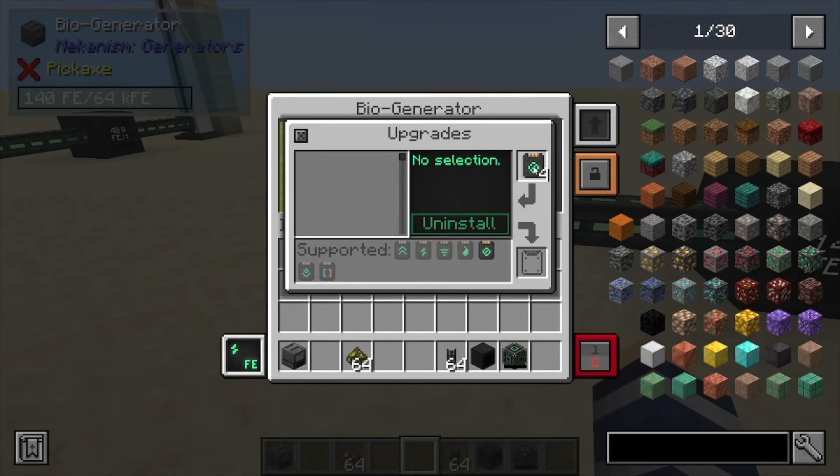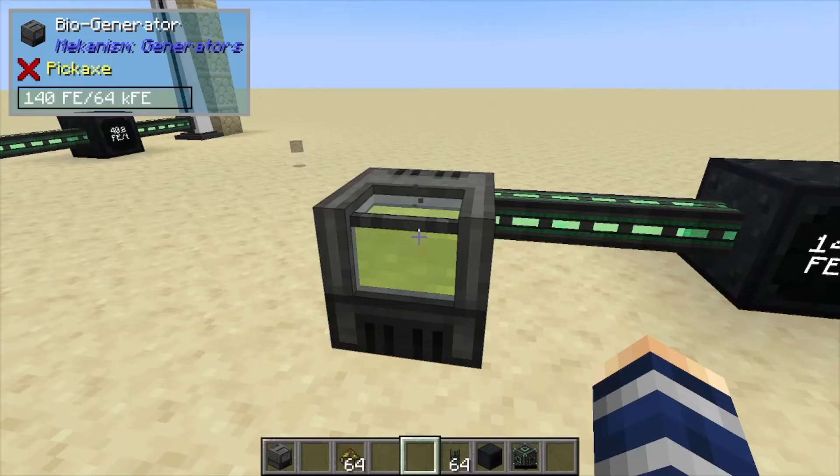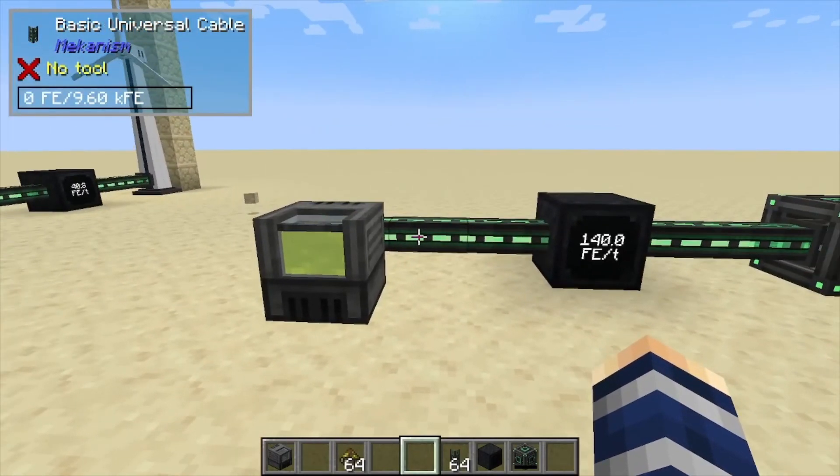If you get tired of hearing this one run, you can throw in your mufflers, and that's the only upgrade this one does take. 140 Forge Energy per tick — and that's it for this one. If you found it helpful, like, comment, subscribe.